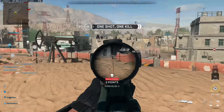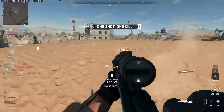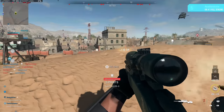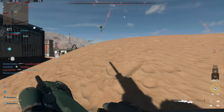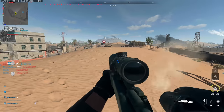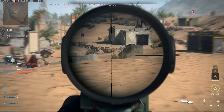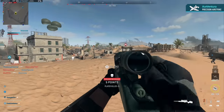In this game we get scope glint on basically every optic that isn't a holographic or reflex sight — essentially any optic with some extra magnification within the glass itself will give off scope glint, unlike Modern Warfare 2019. Additionally, this scope glint will only appear to other players when you're aiming down sights in their direction. If you're not aiming down sights, there is literally zero glint coming off your gun.